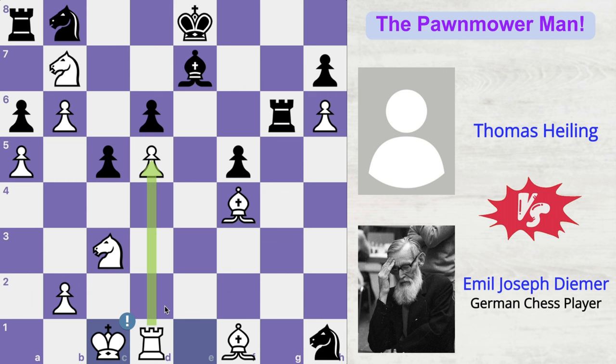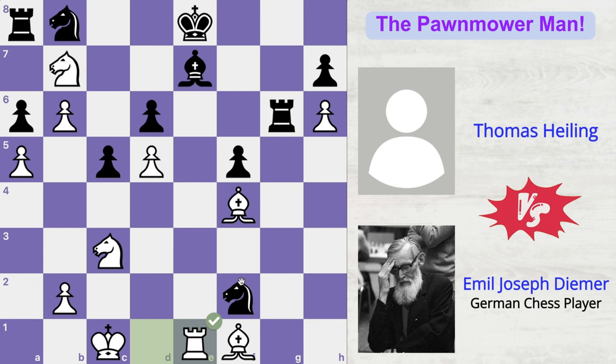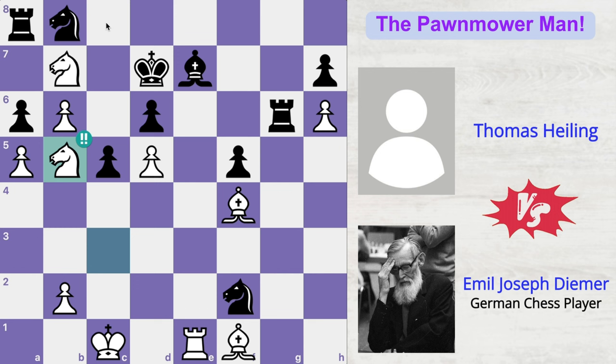Knight to f2 by Thomas, attacking the rook. Rook moved to e1, getting it on the same file as the black king. The king is definitely not feeling safe here, so he moved to the d7 square. And now Deemer played the third brilliant move of the game — knight to b5. The idea is that before all of black's pieces get activated, Deemer has to keep his attack going, opening up lines for his light-squared bishop to attack the black king. He decided to sacrifice his knight. Such a brilliant, creative move.